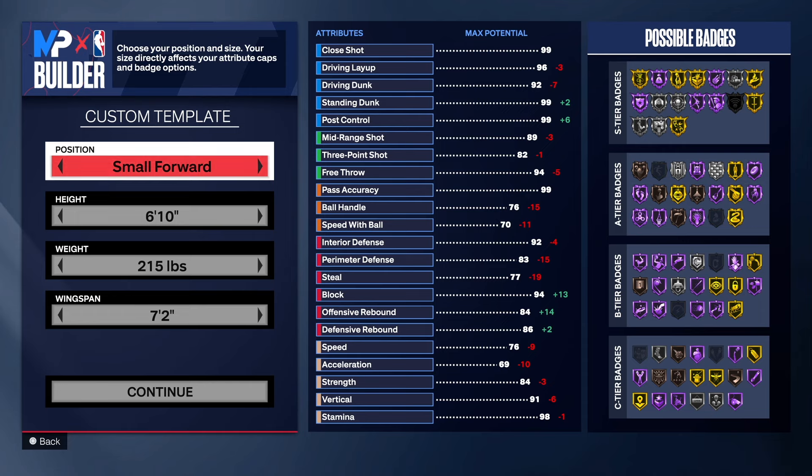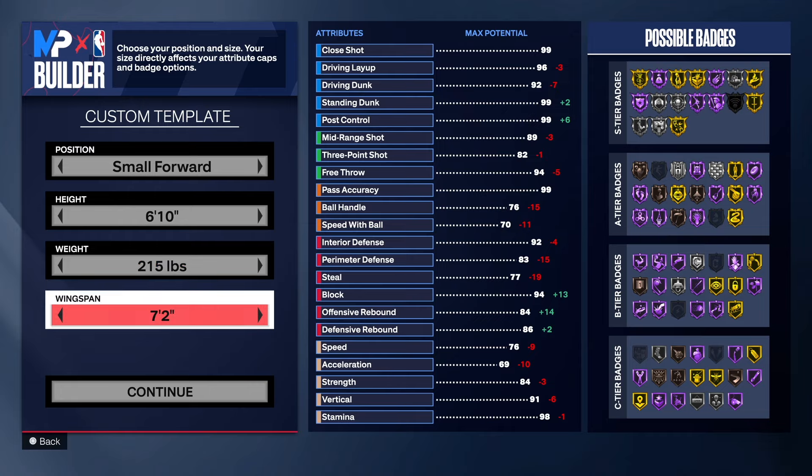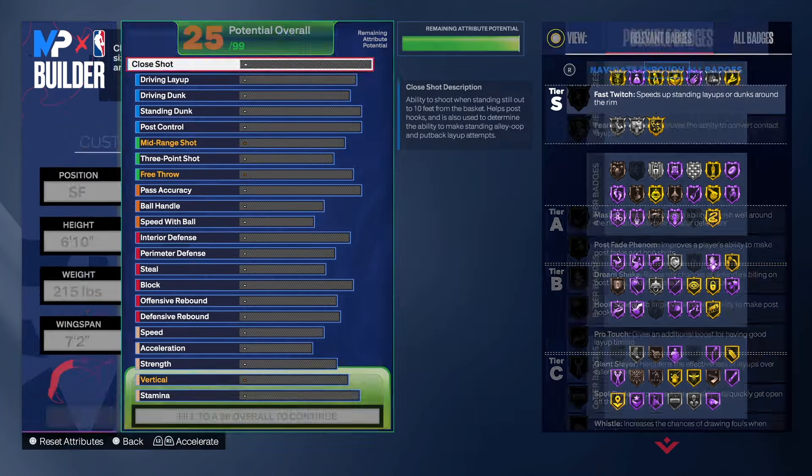With this build we're going with the small forward position. You can change position if you want to — if you go power forward it may change the name to a rim protector, and if you go shooting guard you can only go up to 69 inches, so it's only right at the small forward position. We've got 215 pounds, still good strength, good speed, and 72 on the wingspan.